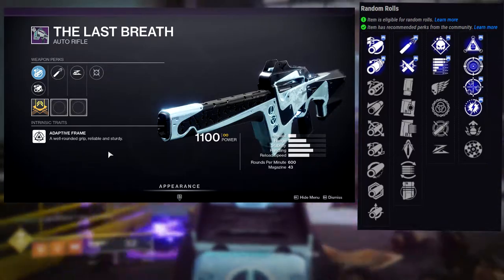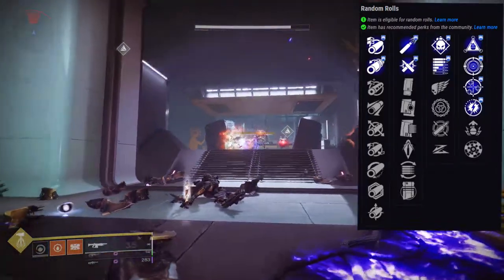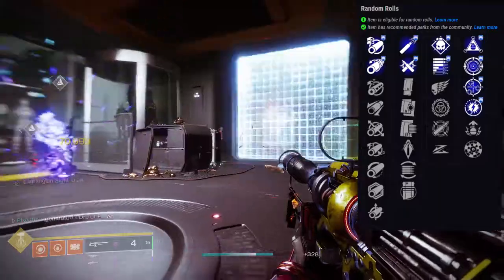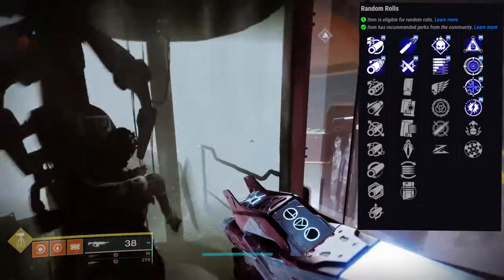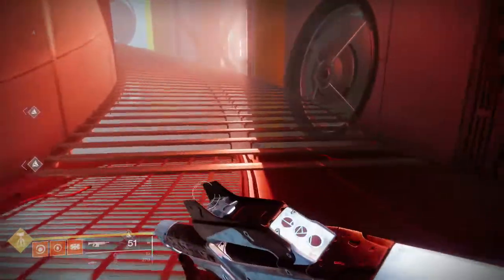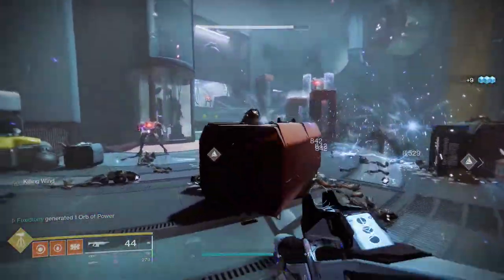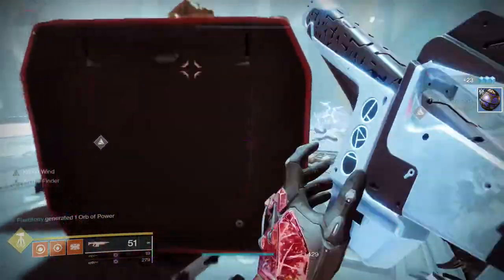For the second row: Osmosis, Frenzy, One for All, Adagio, Adrenaline Junkie, and Rangefinder. A lot of people are going to go for Demolitionist and Osmosis — that's pretty cool because you can get your burn. Let's say you're using Solar: once you throw a grenade, this weapon gets Solar damage, or whatever your subclass is. Demolitionist is super cool because not only will you be reloading when you throw your grenade, which procs Osmosis, but with kills you're also proccing Demolitionist, giving you more grenade energy. You could also do Demolitionist and Frenzy, One for All, or Adrenaline Junkie.